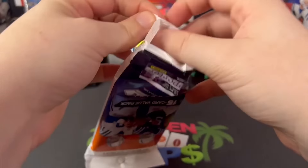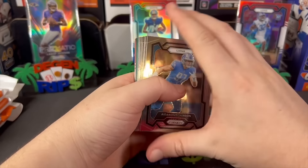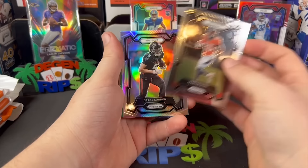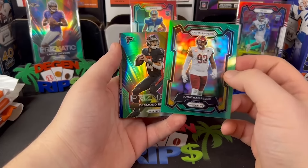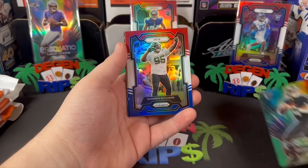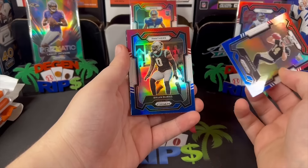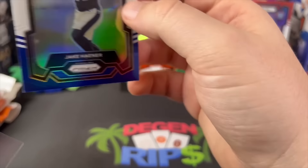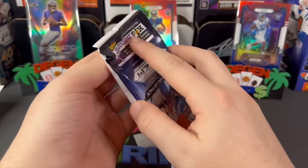Maybe we're gonna get lucky — we need to after the last couple rips. I've gotten my face ripped off in my last couple of videos. I want a Stroud or a Puka. There's Drake London silver — we haven't had a rookie silver yet. What is this? Desmond Ridder prismatic — that's gross. Kenan Williams, Jay Caner red, white, and blue. Brian Burns, AJ Brown, and a kid reporter. Jay Caner — you never know with how Derrick Carr has been playing; I wouldn't be selling your Jay Caner cards. Stash them for a rainy day.